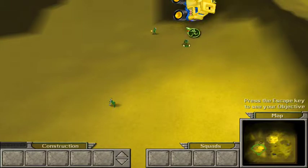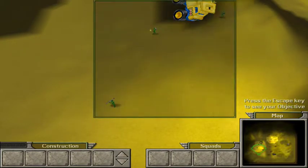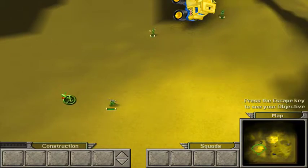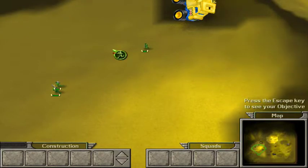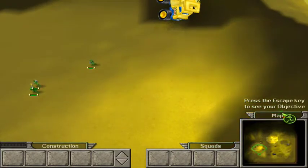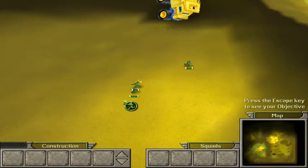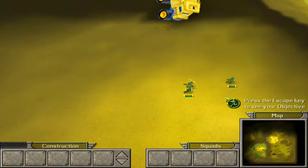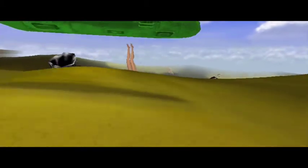Select all three commando units at once by pressing and holding the left mouse button, then drag the cursor over them. Good. Now that's all there is to it. Now practice selecting and moving your units across the map. You'll notice that whenever you select a unit, it deselects any units that were already highlighted. If you hold down shift while doing this, you can avoid deselecting the previous units.